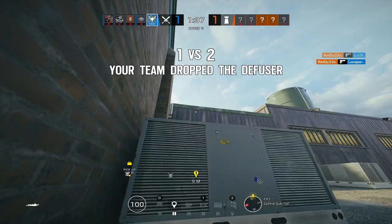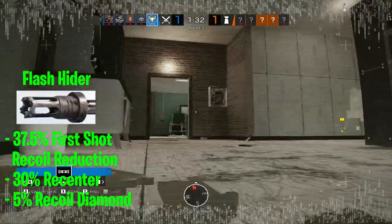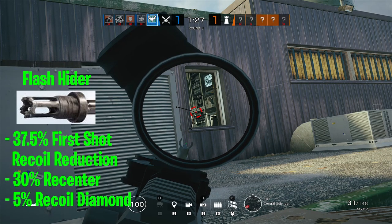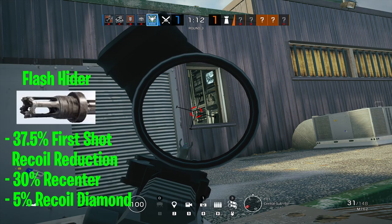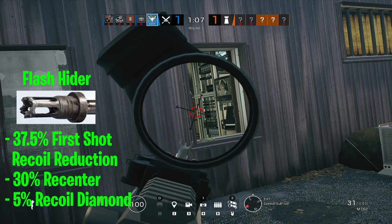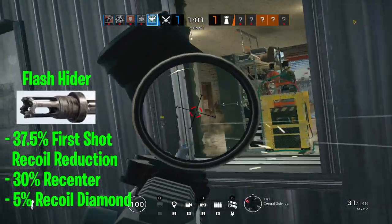The next barrel attachment is the flash hider. As the name suggests, it reduces the flash on the end of your barrel — but more importantly, the flash hider is a mix of both the muzzle brake and the compensator. It reduces first shot recoil by 37.5%, has a recentering time reduction of 30%, and reduces the random recoil diamond by 5%. So it takes the best of both worlds by mitigating some horizontal and some vertical recoil. In my experience this is the most used barrel attachment, and I think it's best suited for the majority of weapons in the game.